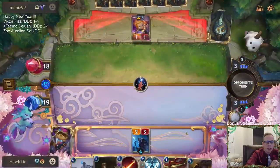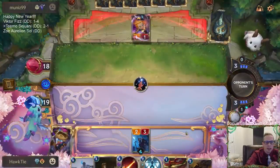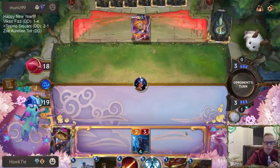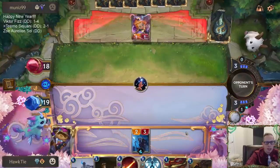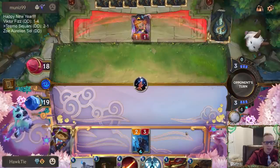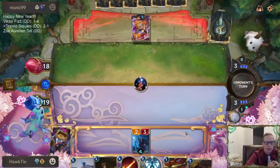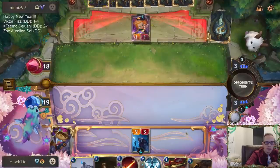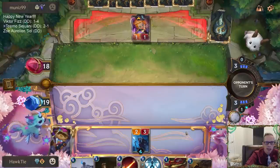We're going to see if they play the Grand Plaza and if so we'll Aftershock. If not, we'll have other options. I kind of want to play Teemo to be able to block Zoe, because they're creating Super Cool Star Charts every turn, which is not exactly fair. I don't want to use the Aftershock on that though.